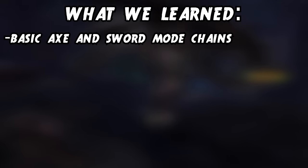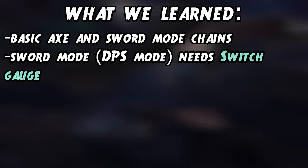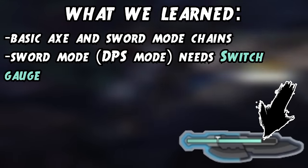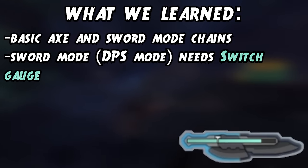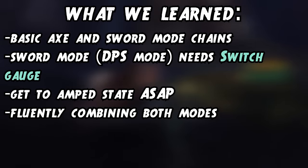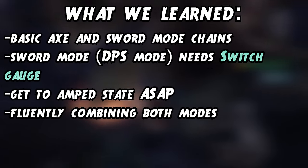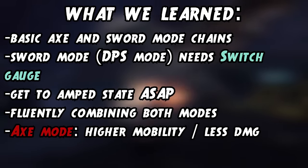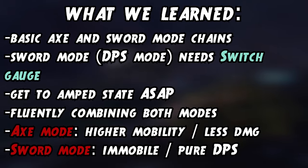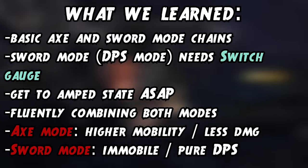To sum up what you should have learned: you can only attack in sword mode — the big damage mode — while you have the switch gauge filled, so maintaining it is key. Simultaneously you want to build the amped meter in sword mode to get into amped state for extra damage and access to the zero sum discharge. Morphing between modes and using the advantages of both will help you successfully hunt any monster. Axe mode offers higher mobility and reach but less damage, while sword mode has the juicy DPS but less mobility and a slightly shorter reach.